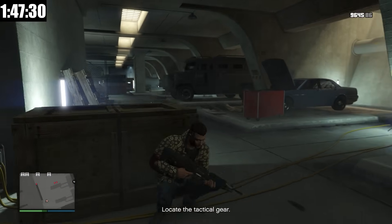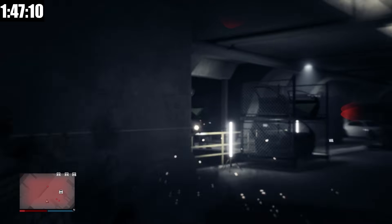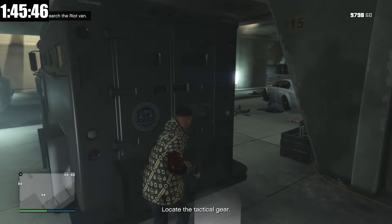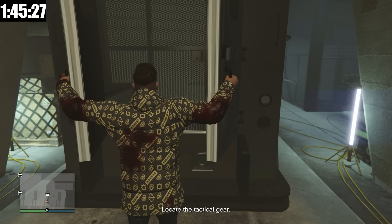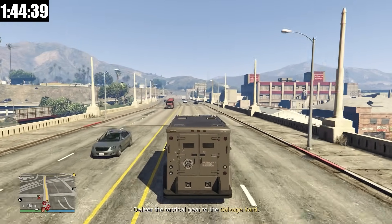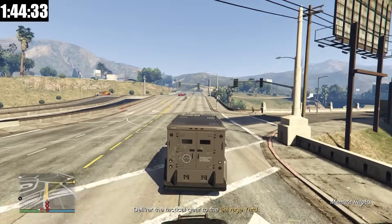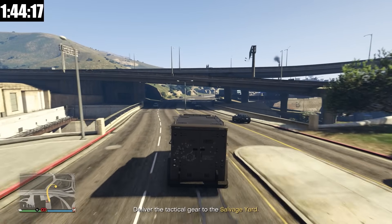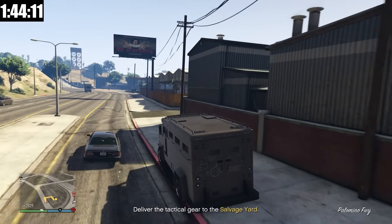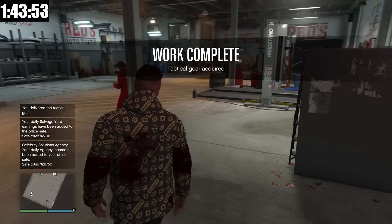I'm going to take some cover here behind these crates. There's seven or eight security officers in here that I have to take out. Okay, I think I got everybody. Now we have to go and check each one of these cars to see if the tactical gear is inside. We got lucky here on van number two, and now all we have to do is drive back to the salvage yard. This mission is fairly easy — both the setups and all of the tasks are very straightforward, and the finale is easy as well. So if you guys have the salvage yard, you might as well complete this robbery this week because the car you're getting is incredible. You could sell it and make a few hundred thousand dollars, but I do think it's more worth just keeping since the car stock goes for just under $2 million.